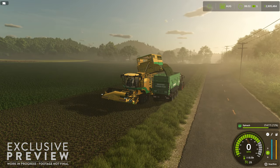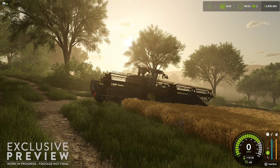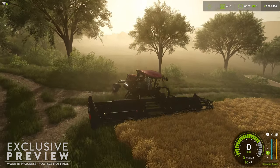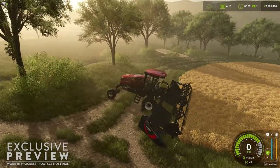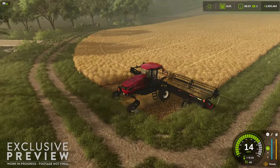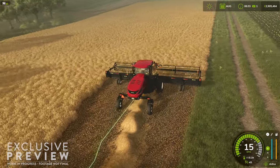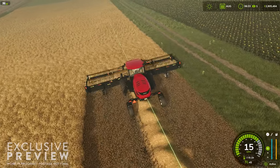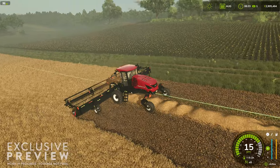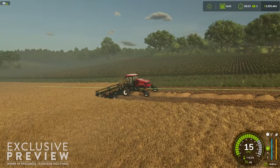I want to circle back with respect to tire selection and ground deformation. Way back in FS17, toward the end, there was a beta release of a ground compaction mod that I really enjoyed. Sadly it didn't make its way into FS19 or FS22, but with ground deformation now in the game, I would like to possibly see ground compaction added as either a base game feature or as a mod.